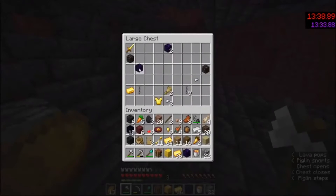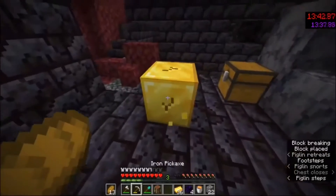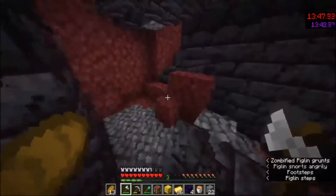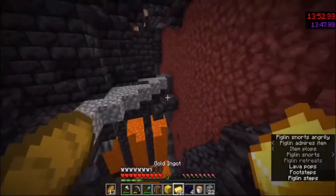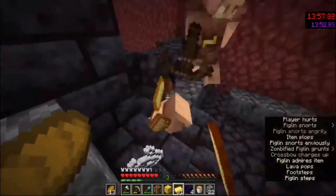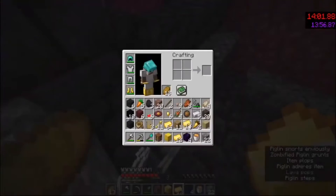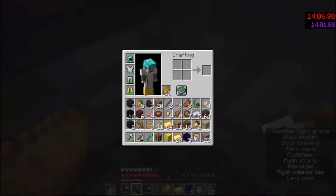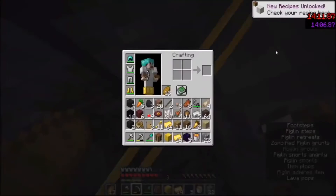I grab the arrows because if I find a crossbow I can speed up the end fight a bit — you don't need arrows but it's good to have. I break another gold block and look for piglins that might get mad — two come to mug me. I just bait them into that hole where the others are; what that does is they'll trade the gold faster. I stand there and pick up all their trades, tossing the stuff I don't need.